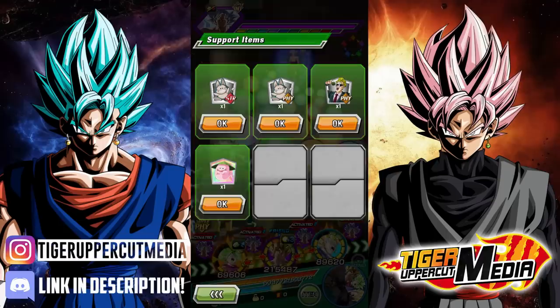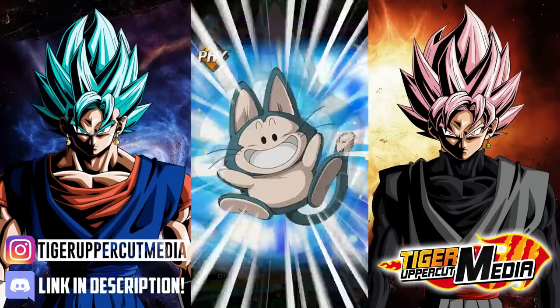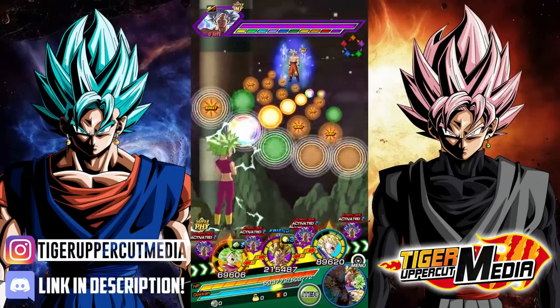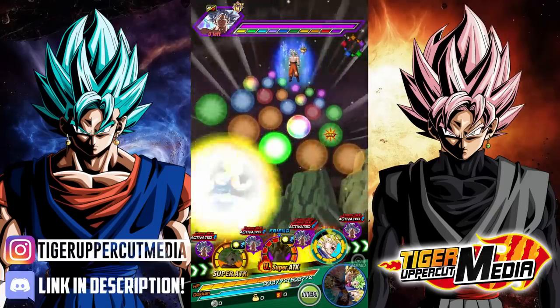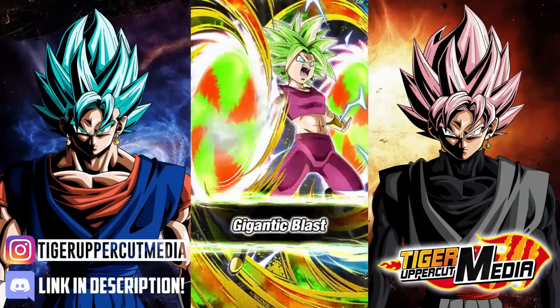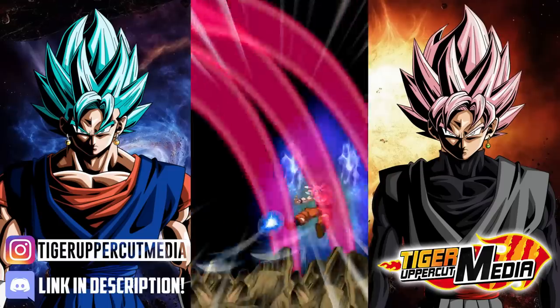Let's change some orbs — blue to red, and also change red to orange. Kefla gets another dodge right there. 1.6 million attack stat. Give me a crit, come on Kefla — you can do it! 1.46 million, and an additional — over 3 million combined attacks right there. Jesus. Amazing unit, guys. Absolutely amazing unit. 1.4 million again, and triple attacks!